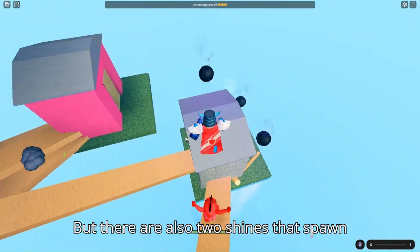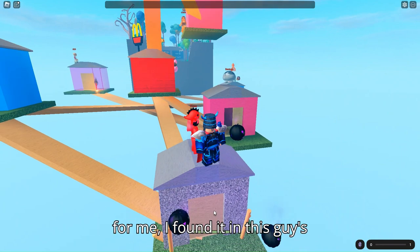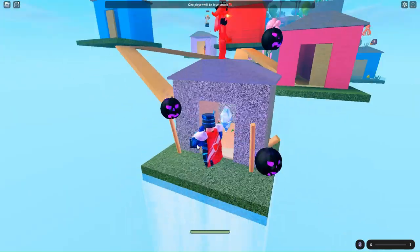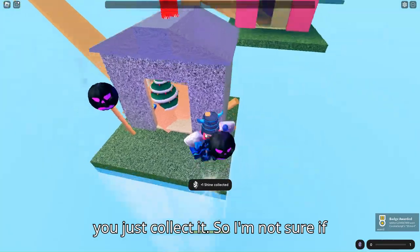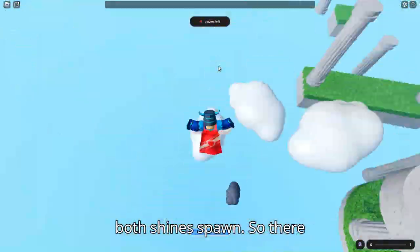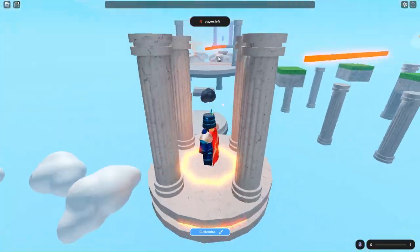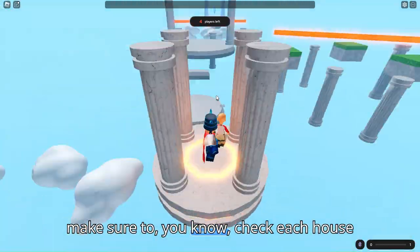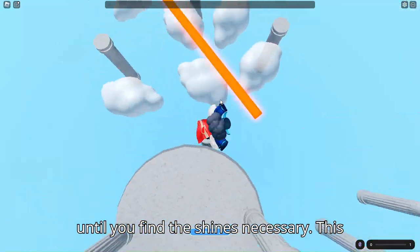There are also two shines that spawn in a random house during the match. I found one in this guy's house — I just opened the door and it was inside. I'm not sure if both shines always spawn, but each round make sure to check each house until you find the shines you need.